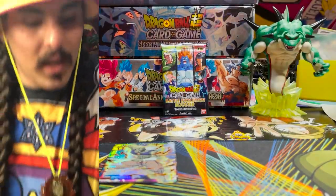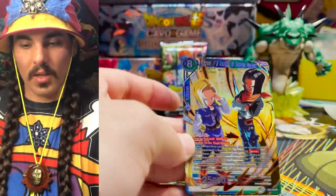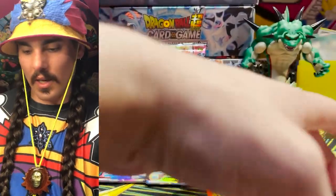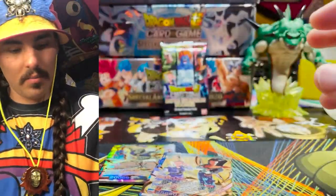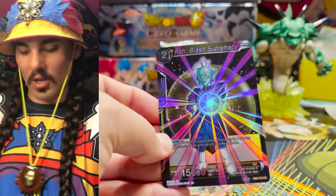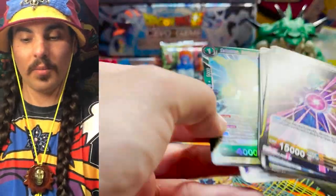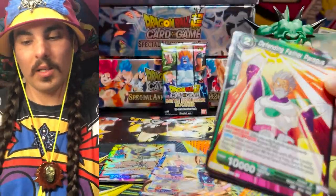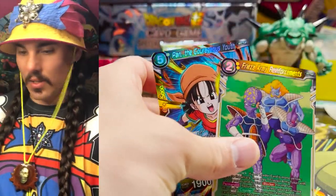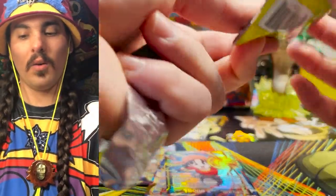There is a Parallel Foil — Android 8. And what do we got here? Our next Shripum is an SR — Androids and a Parallel Foil Launch Unison. That's our second Launch Unison Parallel Foil — very nice. So I collect five of every card — that's kind of my thing. I make sure I have five copies of every card, because at most you're going to play four in a deck, and I always have one as a placeholder in my binders. All my binders are in order, I keep everything very organized.